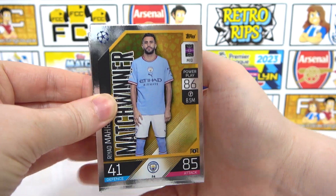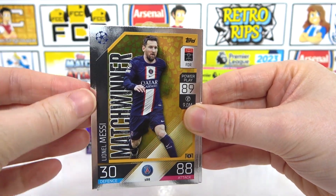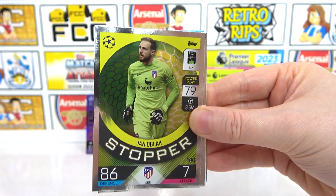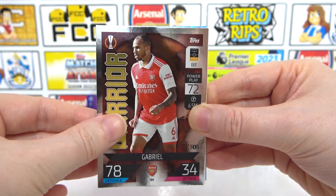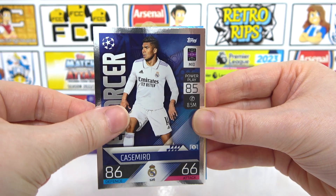Moving on to the inserts, we have a Match Winner Mares. Here's when the magic happens — two misses, one turn — nice, love it when that happens. We also have a Stopper of Cobble, Stopper of Black, Gabrielle Warrior — he was a warrior yesterday, wasn't he. And we have a Casemiro Enforcer.